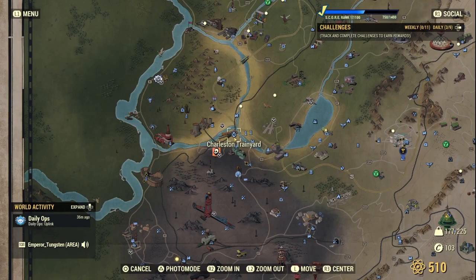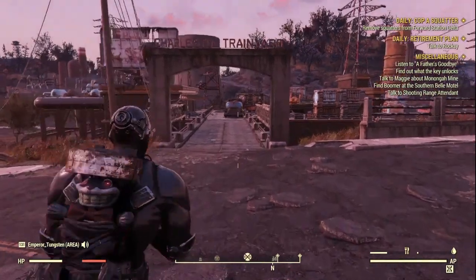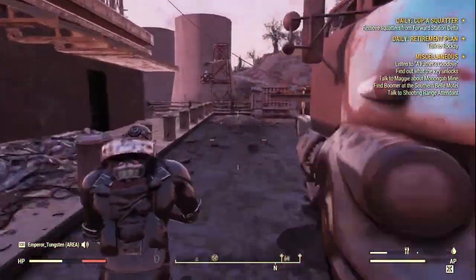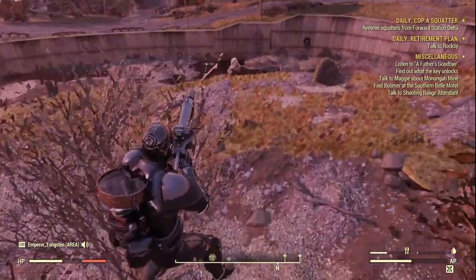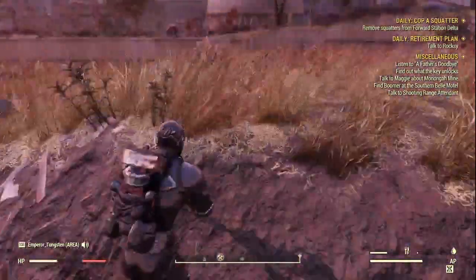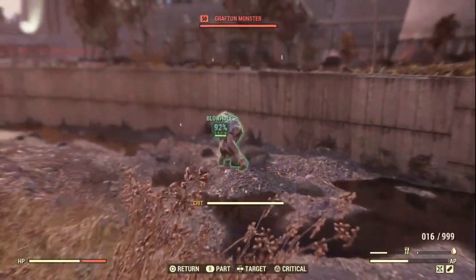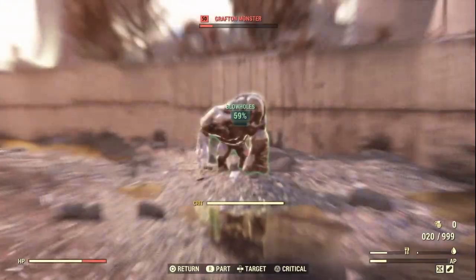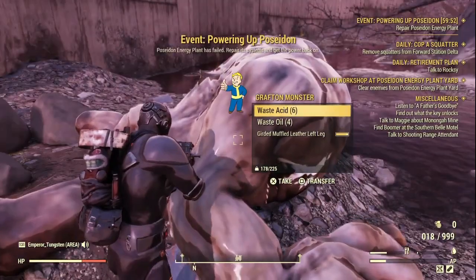Our first stop is Charleston Trainyard. You can find it on the map directly above the Ash Heap. When you fast travel there you'll end up near a blue lorry with a few robots knocking about. Jump over the ledge and the Grafton Monster is ahead. Run straight over, kill and loot it — you'll get a few caps, stimpaks, guitar, acid, and oil.